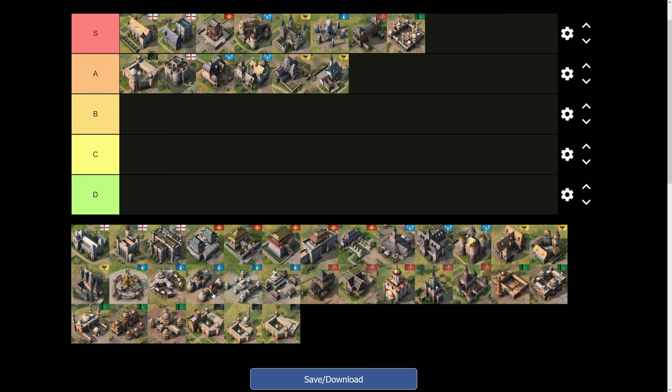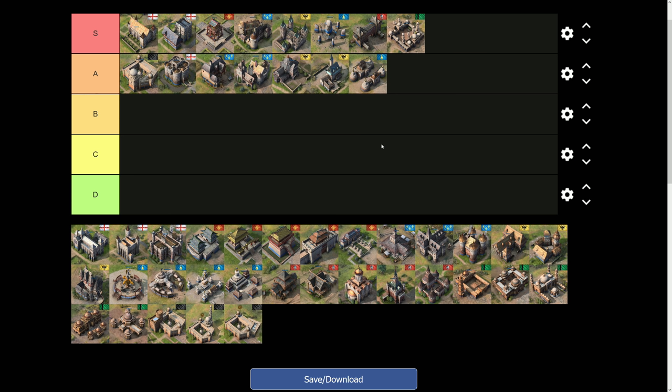The next A-tier landmark is from the Mongols: the Steppe Redoubt. It's a great economic landmark that gives an extra 50% gold wherever you are on the map. That 8,000 gold mine becomes 12,000. During fast castle play, put this down and place 10 villagers on gold — you effectively have 15 villagers. It's also very efficient to trade gold at your market with it. Very strong, enabling the Mongols to have a significant horde in the mid-game.